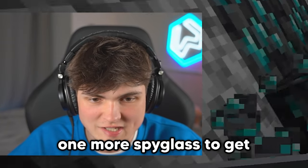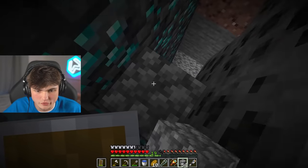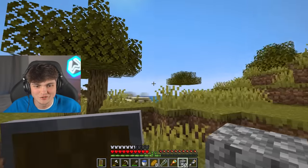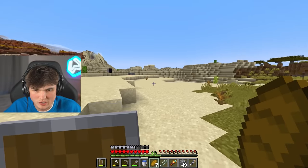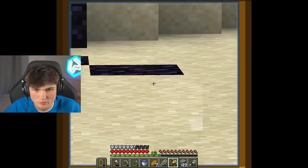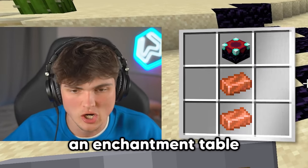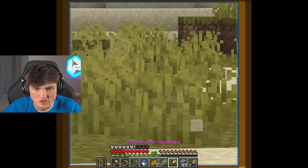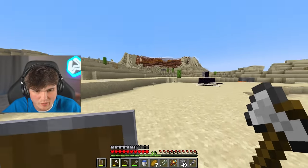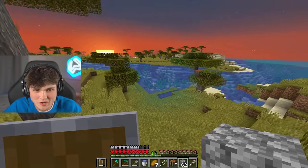And that means there's only one more spyglass to get before we get to the stronghold. 18 diamonds - that'll do. We can get up to the surface just by mining everything. I'm loving life right now. And because I am a smart man and I've got my multiplication spyglass, we can just go boom, bring over the obsidian. And for the second to last spyglass, we need an enchantment table, which also requires wood which I don't have. So let's bring it over here.